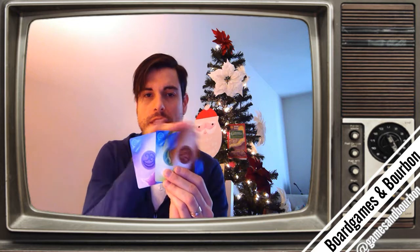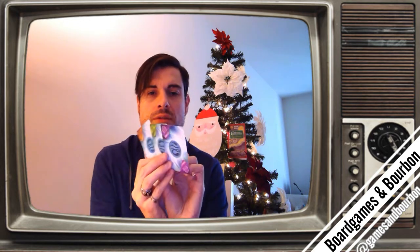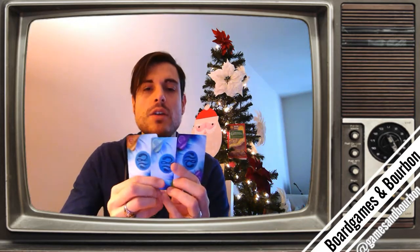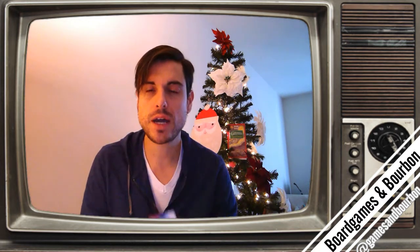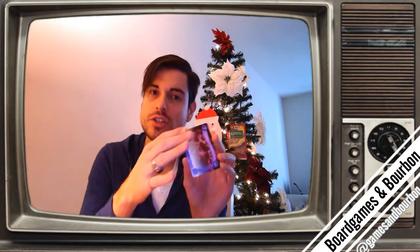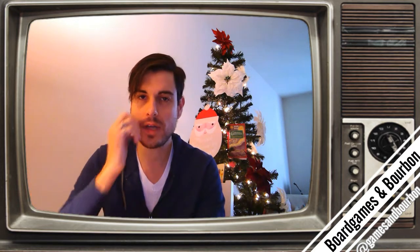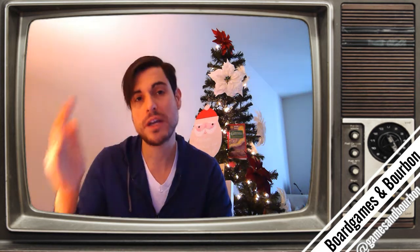The card is worth seven points, but that doesn't mean you've actually scored it. Let's suppose you have these three cards in your nine-card grid. What you need to do is find a way to flip all these cards over the course of the game, so that you have three blues showing up. If you have three blues in a row — kind of like tic-tac-toe — that lets you take a blue card and move it from your personal pile to your score pile.